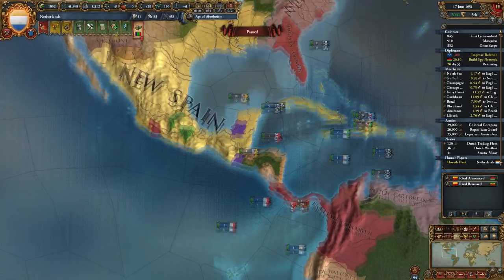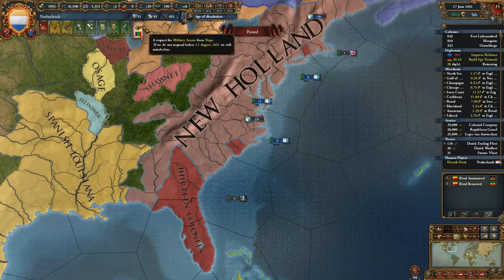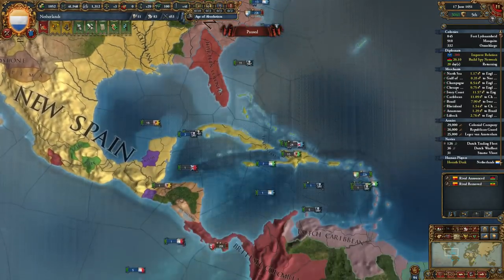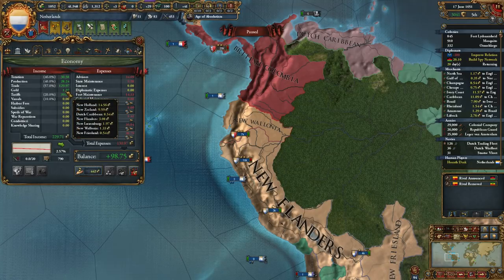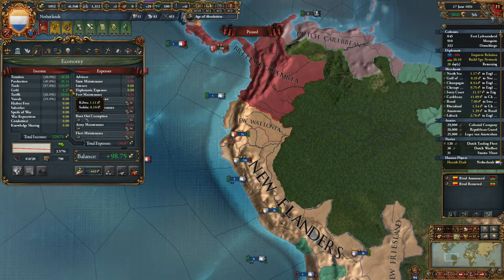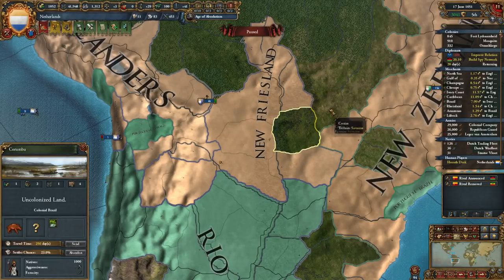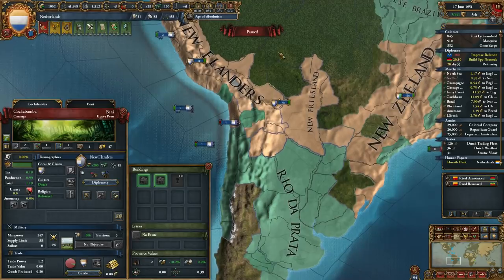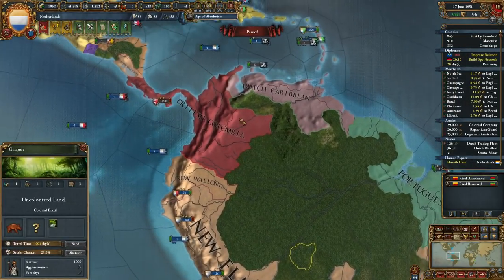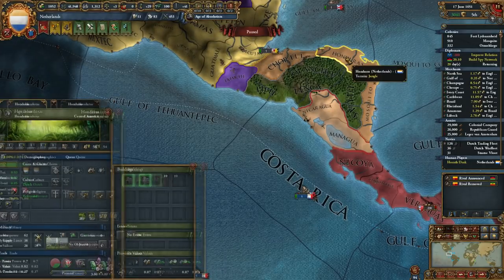Someone told me that if I develop one of my subjects they become super happy — that's interesting. We have 1,000 ducats, which is nice. No loans — we're just filthy rich at this point. We're only making a buck from trade currently but that's going to change as we get more under our thumb. New Friesland is doing okay, colonizing down there. I really would like to see Rio de la Plata get their butt kicked at some point. Dutch Caribbean — we're definitely going to give this to New Walonia as soon as it's done, but we can't do that now since we're at peace.